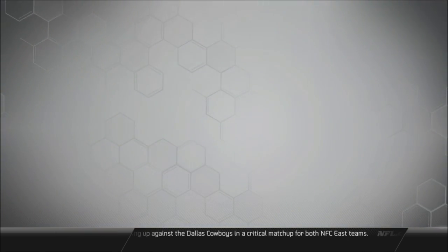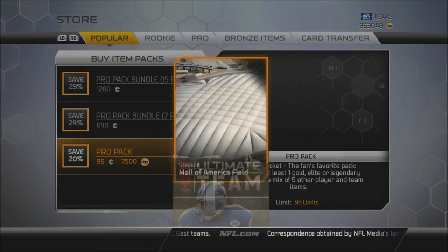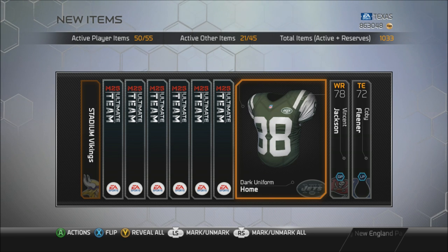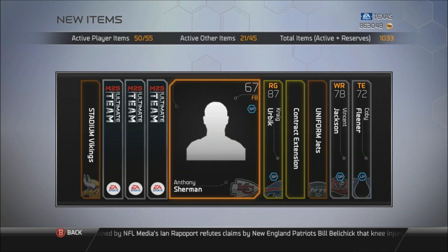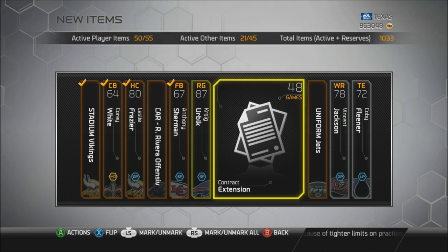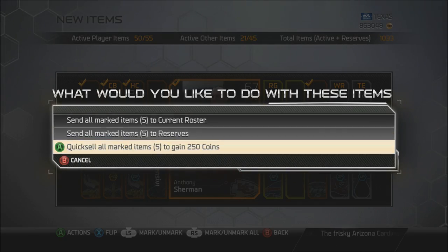All right, let's go ahead and open up this pack right here. I need two day four collectibles. I think I need three more to get that Cam Newton, Reggie Bush, or Chris Long. Colby Flaner, Vincent Jackson, contract, Craig Urbic — got a nice right guard, 87 overall, probably go for 2,000 coins. Carolina Offensive Playbook and Corey White. Playbook probably about 1,000. Sherman's probably useless, about 1,000. So probably about 2,000 total out of this. Not bad — I didn't make my coins back but I got a little bit back.